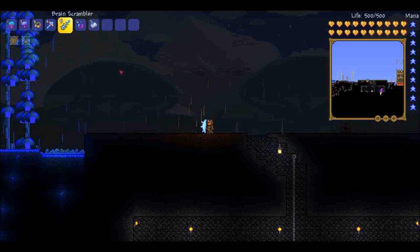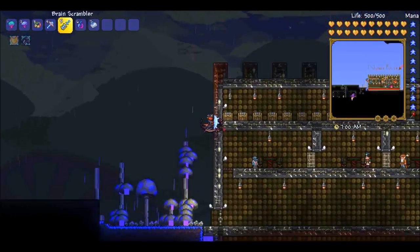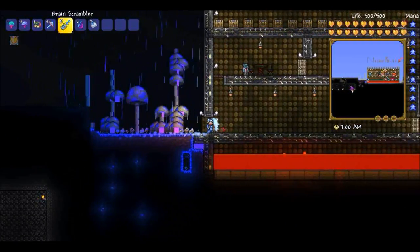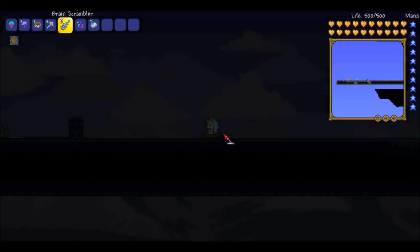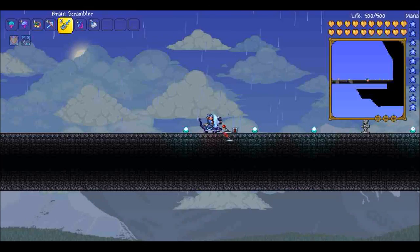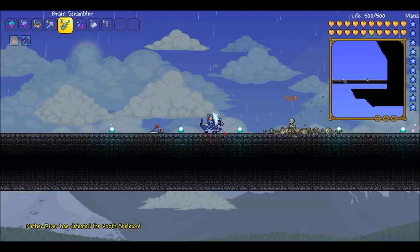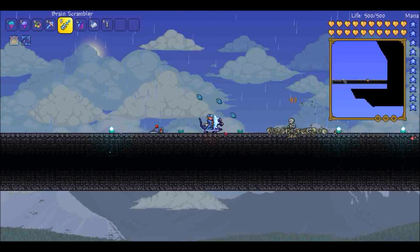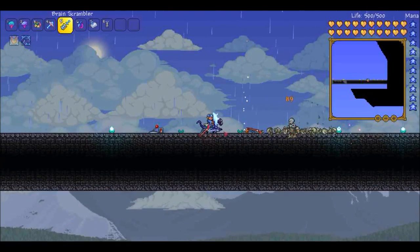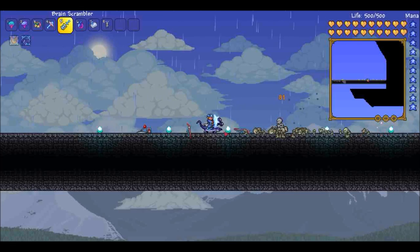Next is the Brain Scrambler, which drops from the Scutlix Gunner from the Martian Madness event. It does 100 damage every time it shoots — it'll shoot two beams, doing 100 damage each time. It needs to have the enemy in view to shoot — it has to be looking at the enemy to fire. It shoots its lasers automatically, like a minion.